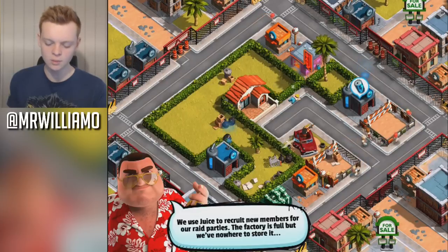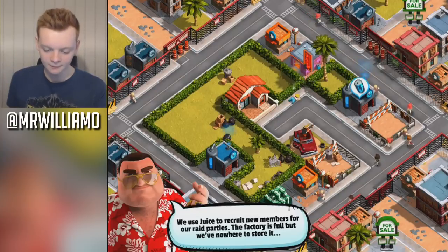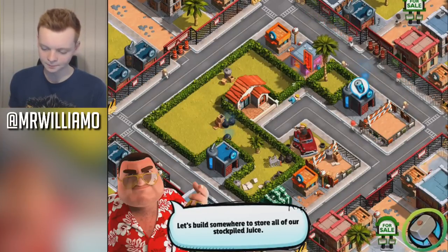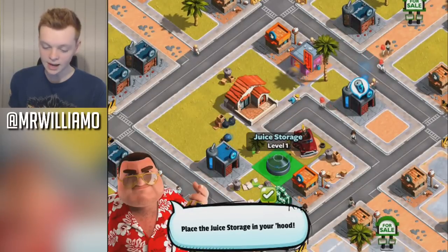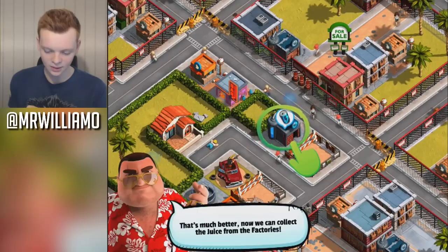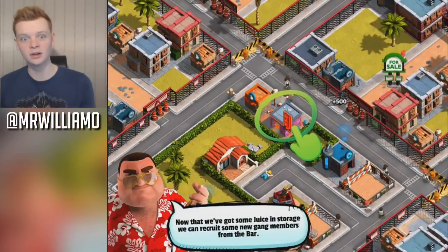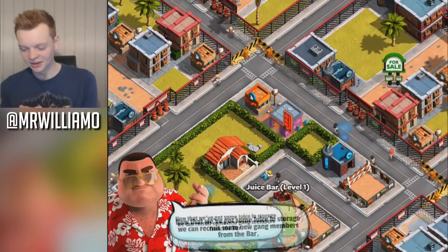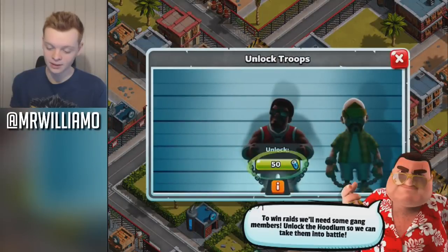'We use juice to recruit new members for our raid parties.' It's a party, man. 'The factory is full but we've nowhere to store it. Let's build somewhere to stockpile our juice.' Juice storage — we're getting our juice. 'Now we can collect juice from the factories.' Yes — what I've always wanted to do. 'Recruit some new gang members from the bar.' I am liking it. This is where all gang members come from, if you didn't already know — literally everyone.